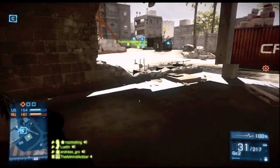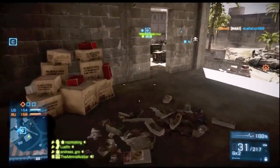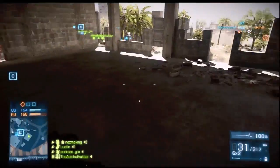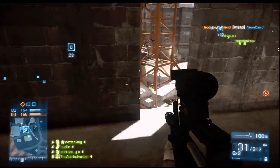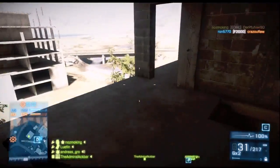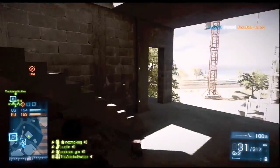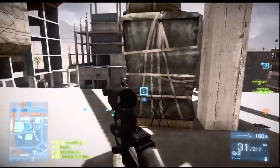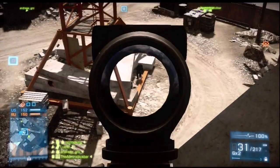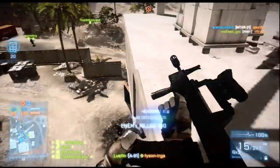Back here with the A91, which is a reasonable gun — very comparable to the KH 2002, which I do enjoy. While I say it's comparable, obviously the KH 2002 is a burst fire and this is an automatic gun. But the KH 2002 has such a fast burst fire that I just find these guns handle very, very similarly. You can see that kind of control there — it's very similar.